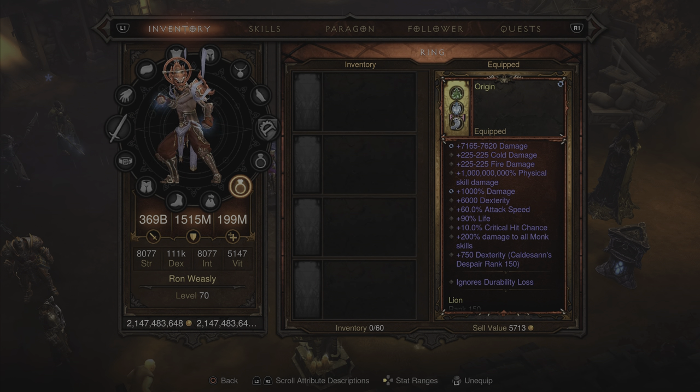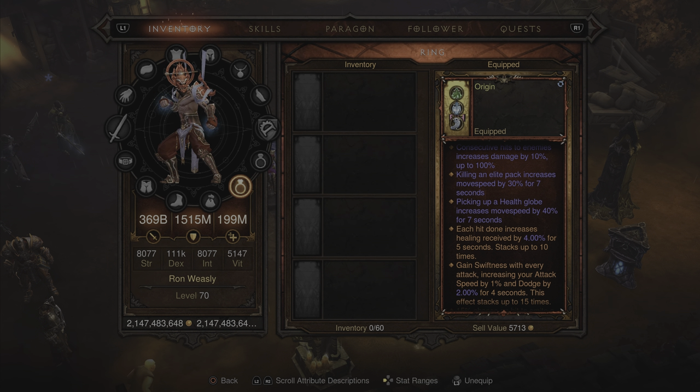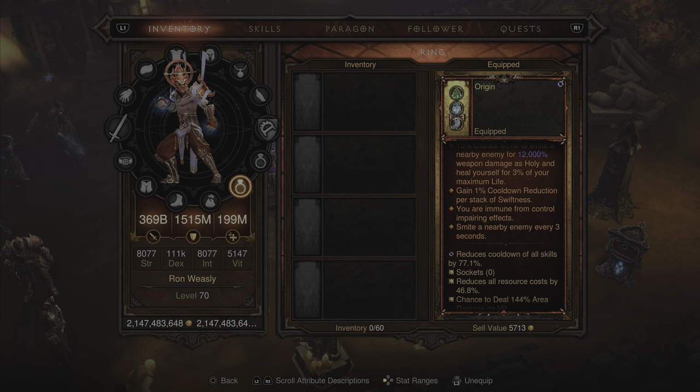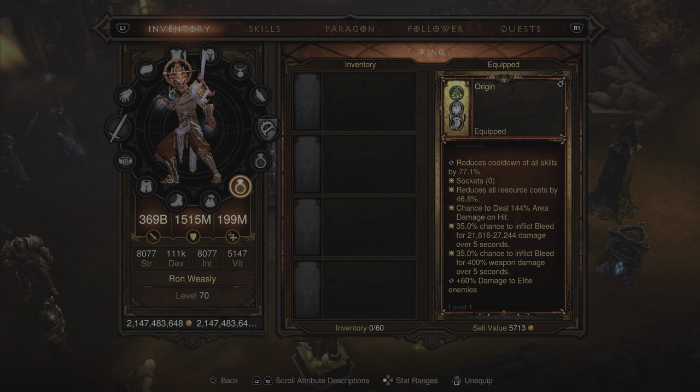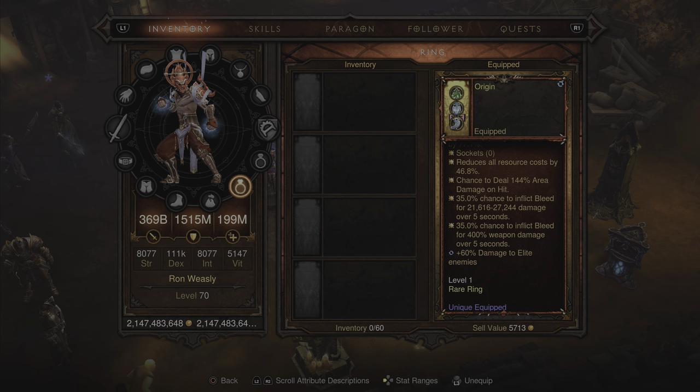For the second ring, this is the one-billion physical skill damage ring. We use this in conjunction with the Stone of Jordan to net some crazy elemental damage bonuses. You get 200% damage to all monk skills, cold, fire, percent damage, regular damage, and 6,000 dexterity. The same two movement speed increases are also present. Legendary gem bonuses show 77.1% reduced cooldown of all skills, 46.8% reduce all resource costs, chance to deal 144% area damage on hit, and a 35% chance to inflict bleed for 21,000–27,000 regular damage plus 400% damage over 5 seconds.